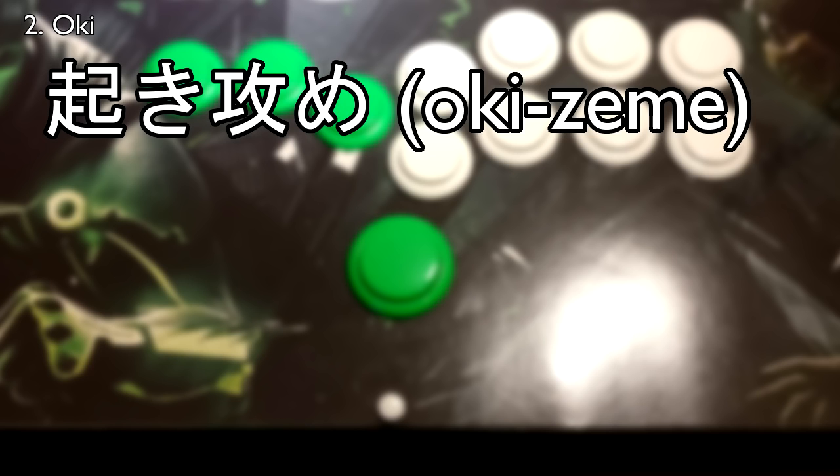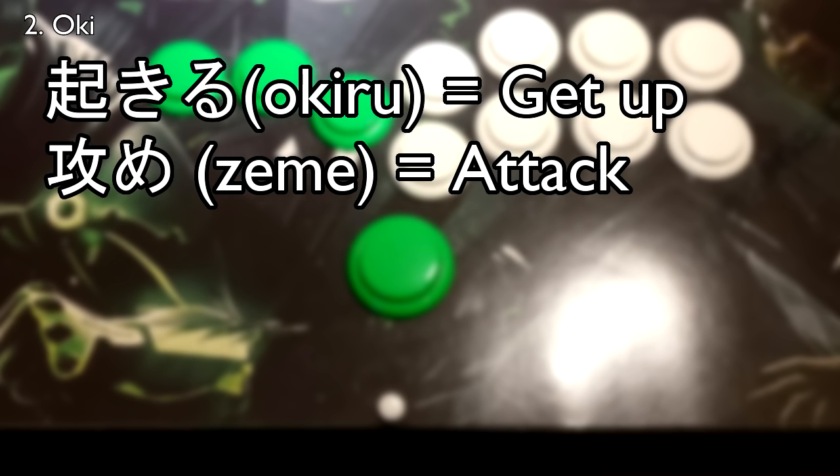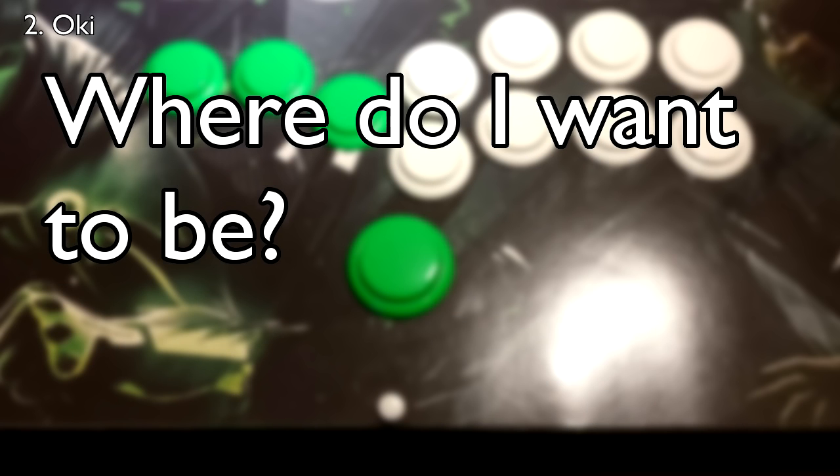Oki is short for the Japanese term okiseme, and okiseme in and of itself is a portmanteau of two phrases: okiru, which means 'get up,' and seme, which means 'attack.' Thus, okiseme roughly translates to 'attack upon getting up.' Basically, oki describes your next move as your opponent is getting up from being knocked down. Oki is a very important component in maintaining your momentum during the course of a match. The question we're going to want to ask ourselves is: where do I want to be? The highest damage combo may cause you to lose your offense if it doesn't have enough advantage to continue pressure.